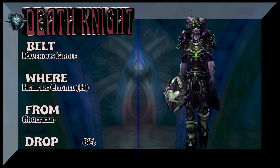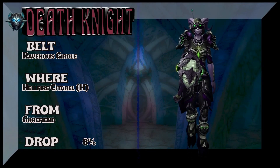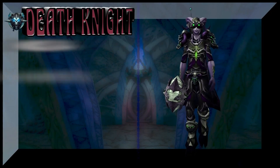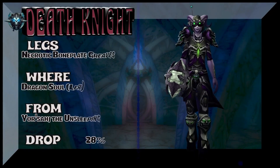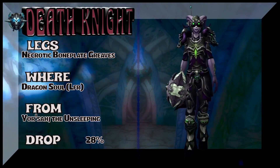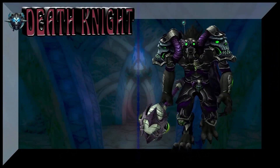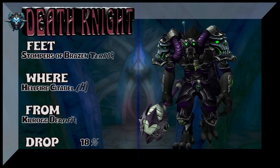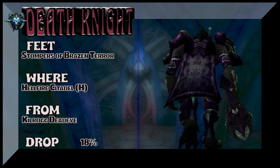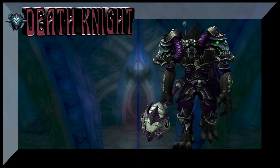Next up the belt is from Hellfire Citadel Heroic — so we're pulling the shoulders as well as the belt from Hellfire Citadel Heroic, and I do believe the boots and maybe even the bracers too. The legs are the Necrotic Boneplate Greaves from Dragon Soul LFR — drops from the first four bosses, but the Warmaster Blackhorn has the best drop rate. The boots are the Stompers of Brazen Terror from Hellfire Citadel Heroic — Kilrogg Deadeye — 18% on the drop rate.